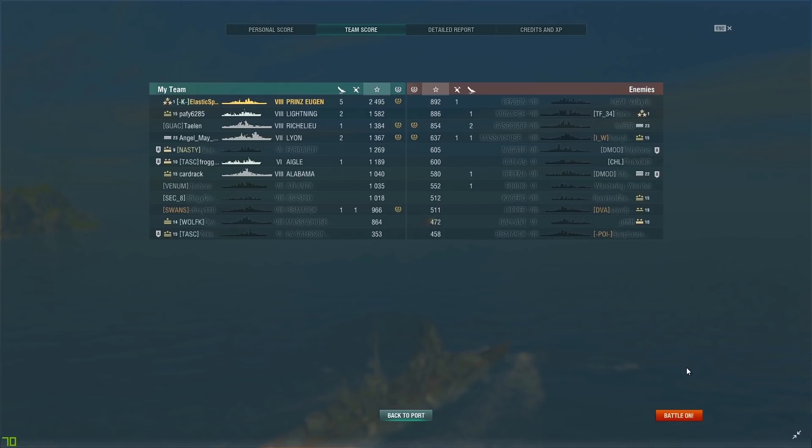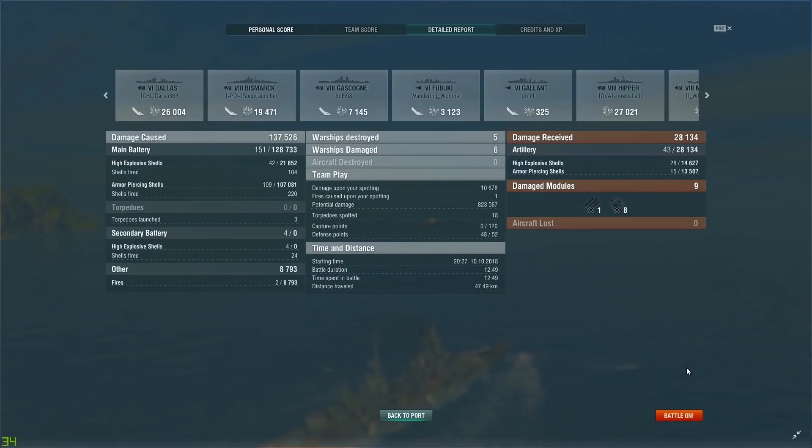2,500 base XP tops the team and beats the second-place earner, the Lightning, by about a thousand XP. Looking at the damage distribution, it was primarily AP usage — I only used HE when I thought the battleship wasn't going to be vulnerable to AP. I received only 25k damage and didn't really utilize all the heals, but at least you guys can see how effective those heals are.